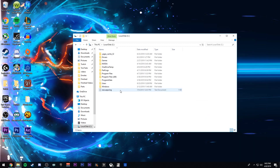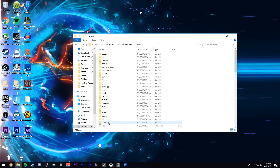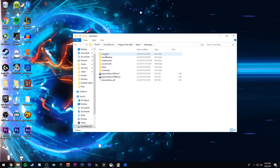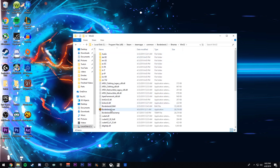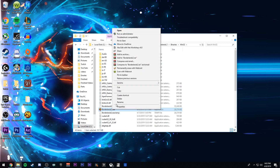Once you have your hex editor installed, go ahead and navigate to your Program Files x86, go down to Steam, SteamApps, Common, Borderlands 2, Binaries, Win32, and then find your Borderlands2.exe file. Go ahead and right-click that and hex edit with Hex Workshop.